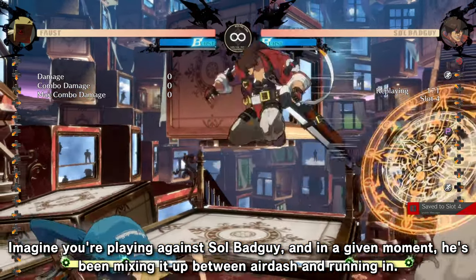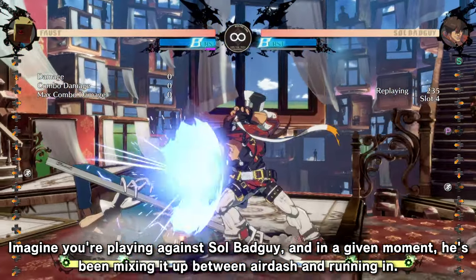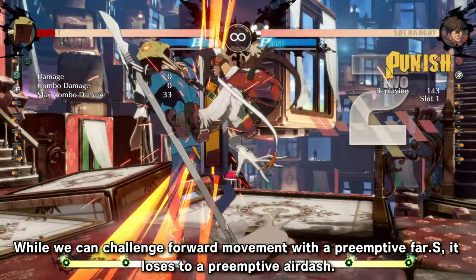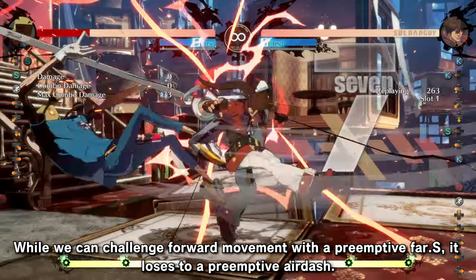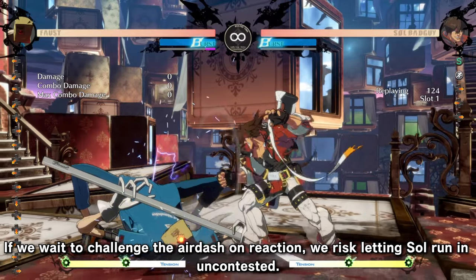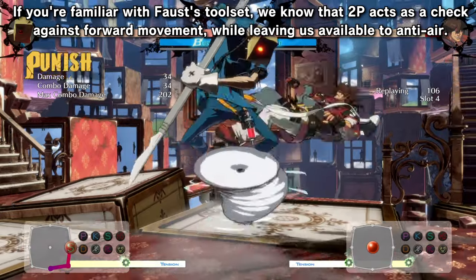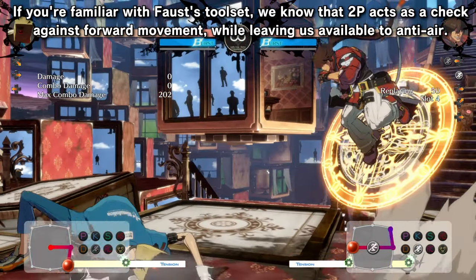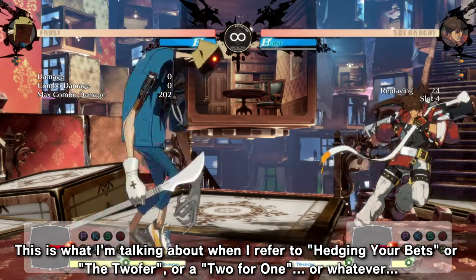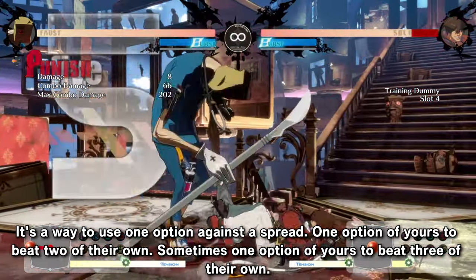Imagine you're playing against Sol Badguy and in a given moment he's been mixing it up between air dash and running in. While we can challenge forward movement with a preemptive far S, it loses to a preemptive air dash. If we wait to challenge the air dash on reaction, we risk letting Sol run in uncontested. If you're familiar with Faust's toolset, 2P acts as a check against forward movement while leaving us available to anti-air. That's what hedging your bets means — one option of yours to beat two of their own.